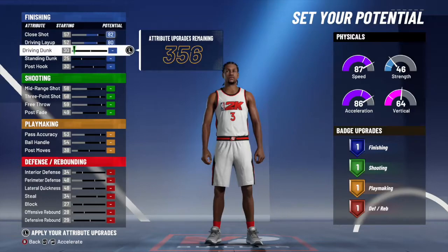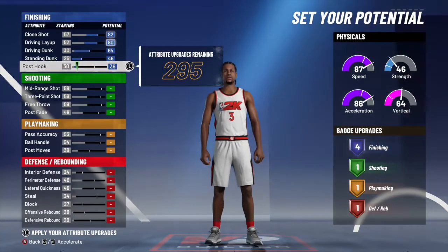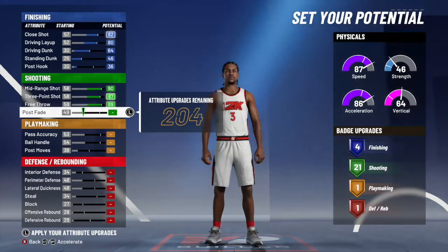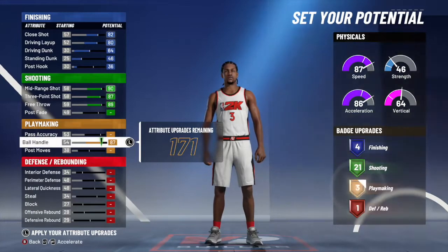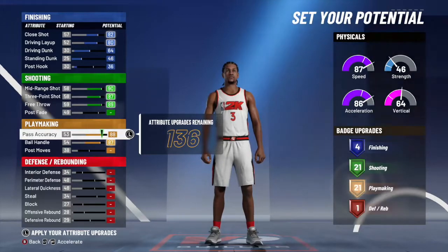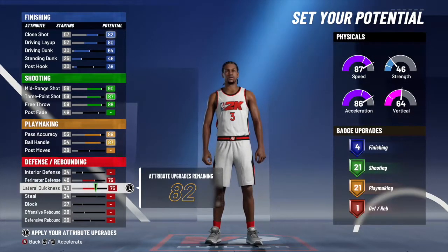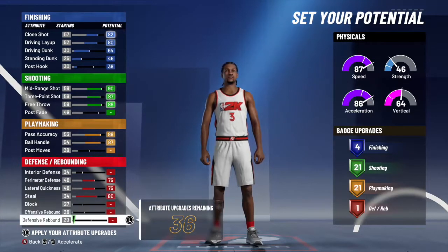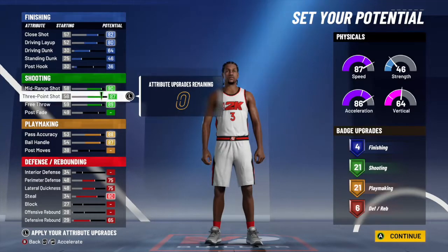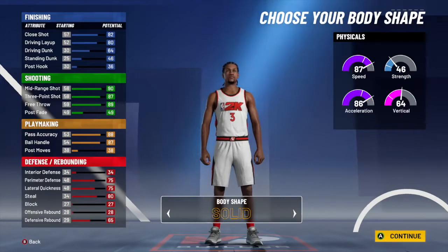This right here is easily the best Pro-Am point guard in the game, and it's definitely very good for Park as well, as long as you know you can tie in a jumper this year. Once you get those badges, it really does help. You can just pause this at any time once I get all of these filled out. It gets like 21 shooting badges and 21 playmaking as well. I really don't see another point guard build that can do the shooting and the playmaking. Some people like going for mostly green and a little bit of yellow, but I feel like those Hall of Fame playmaking badges — you definitely need those.